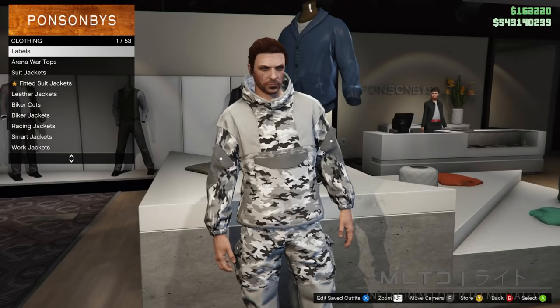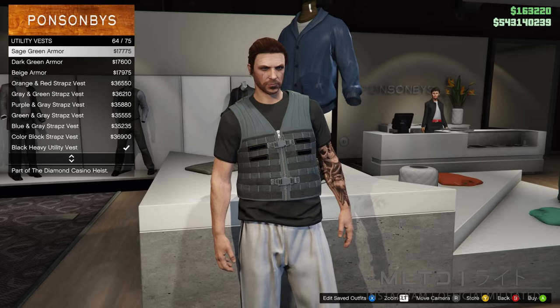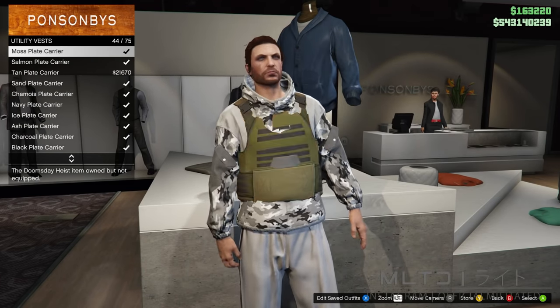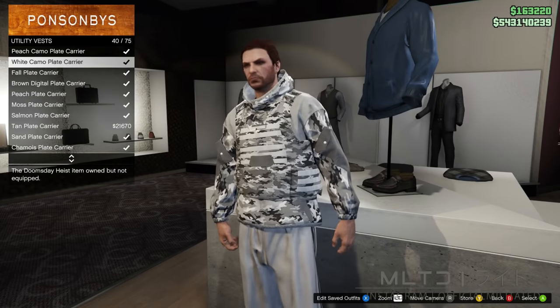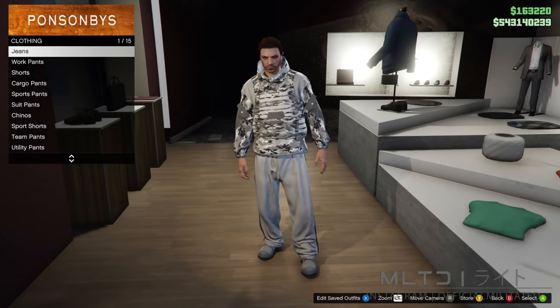Next we're going to head over to the top section and go into the utility vest category. To match with the gawker top we're going to go for the white camo plate carrier. If you prefer a solid colour then I would recommend the charcoal, ash or ice plate carriers. Either way we're then going to back out of the top section — you may notice that equipping the vest has removed the pants.